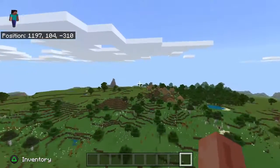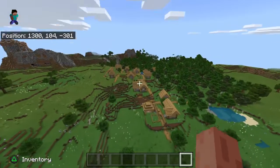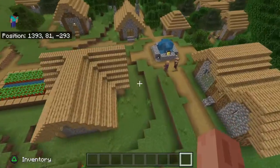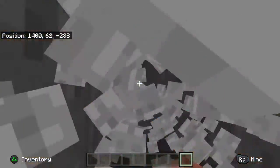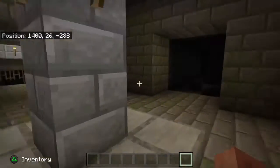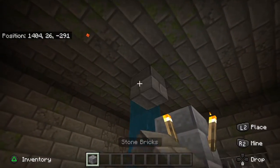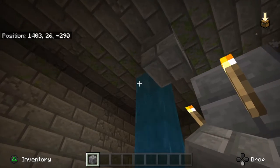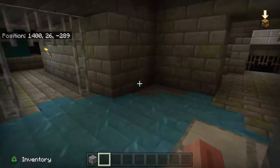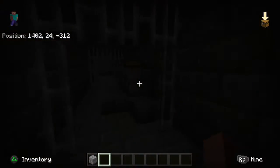But if you go to the right and once you go in here, there is a bigger village, and once you go down, you will actually find that there is a stronghold right beneath. We went ahead and checked — the end portal has one ender eye in it, so it's nothing crazy, but it's still good.